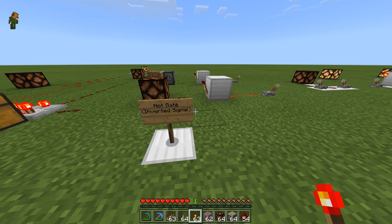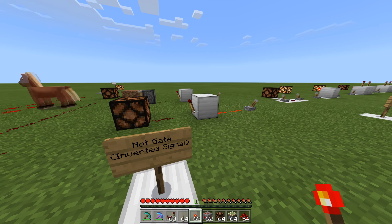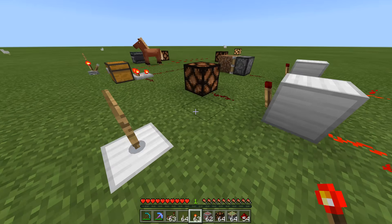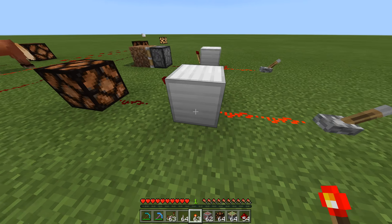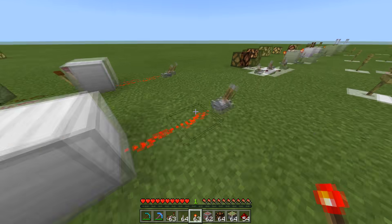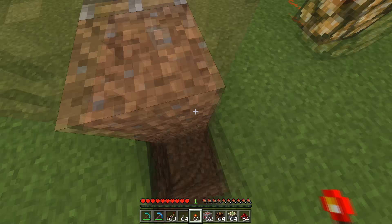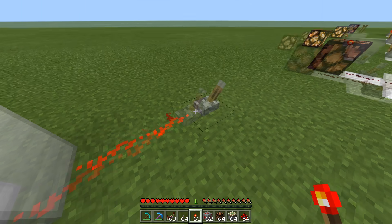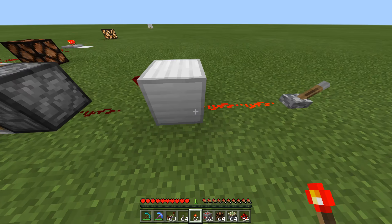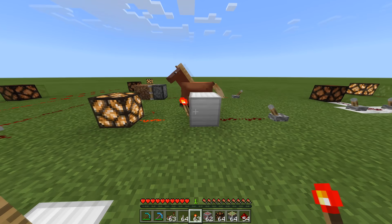Coming over here we have the NOT gate — this is the first of the logic gates. When you're thinking about logic gates, it's not really important to remember the names as much as what they do. Think of it as an inverted signal: my lever is turned on, but my output lamp is turned off — I've inverted it. If I turn it off, the lamp turns on. This is useful for things like pistons — if you want a trap that's constantly powered until a player steps on a pressure plate, the NOT gate inverts the signal and retracts the piston. NOT gates are primarily used for things that need to be constantly powered, then depowered when an event occurs.